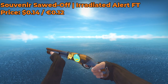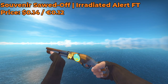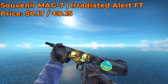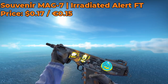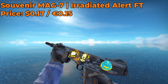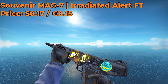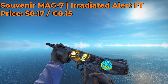For our Sawed-Off skin, I decided to mix things up and go with a Souvenir Irradiated Alert Field Tested. It only costs around $0.14, and you can dig around and find one with some pretty nice stickers. And to even things out, I decided to go with a Souvenir Mag-7 Irradiated Alert Field Tested as well, which I got for around $0.17 on the Steam Market. I did some digging to make sure I got some stickers I personally like — always check the stickers, guys. There are actually people that scrape them — who scrapes an iBUYPOWER Gold sticker?